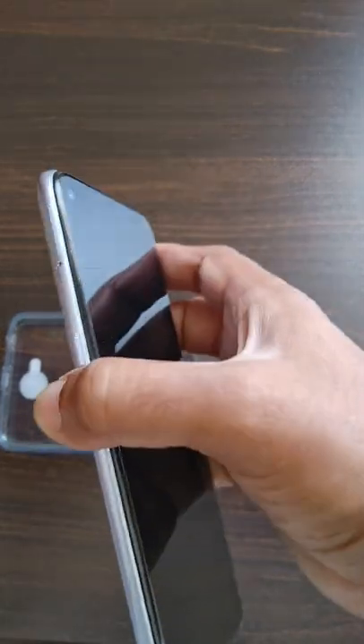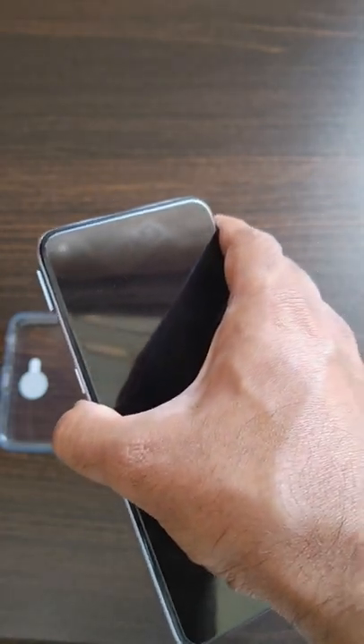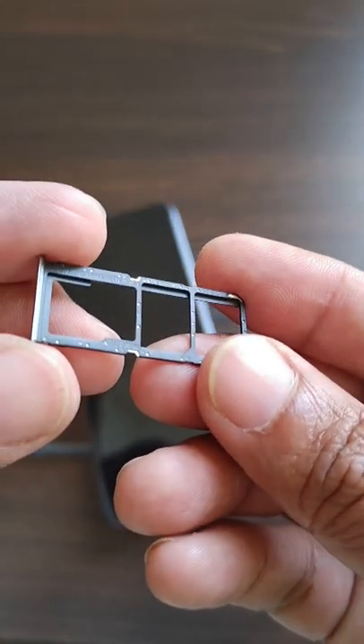Hello friends, let's look at the SIM tray of the Realme 9 SE 5G Mobile. The Realme 9 SE 5G Mobile comes with a 3-card tray, as you can see.